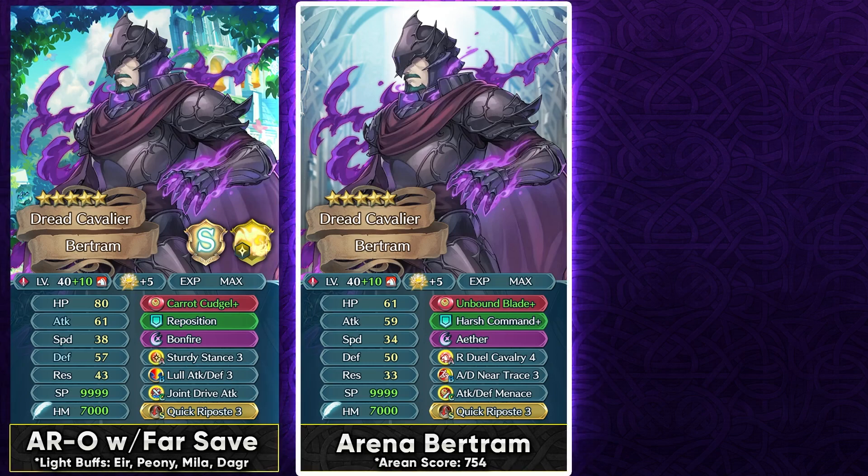If you want to use him in Arena, you can use him with Unbound Blade Plus, which provides the solo Lull Attack Defense. This is extremely helpful in Arena where visible buffs are really common, and it frees up your Slot B skill to run a Neotrace skill. Having mobility in Arena is extremely helpful, and usually you won't have access to positional assist skills, so Neotrace can be very useful. In the enemy phase this also provides him with even more debuffs. You have to run a 300 SP Slot C skill because he doesn't have a preferred weapon, which you need to get the max scoring on him.